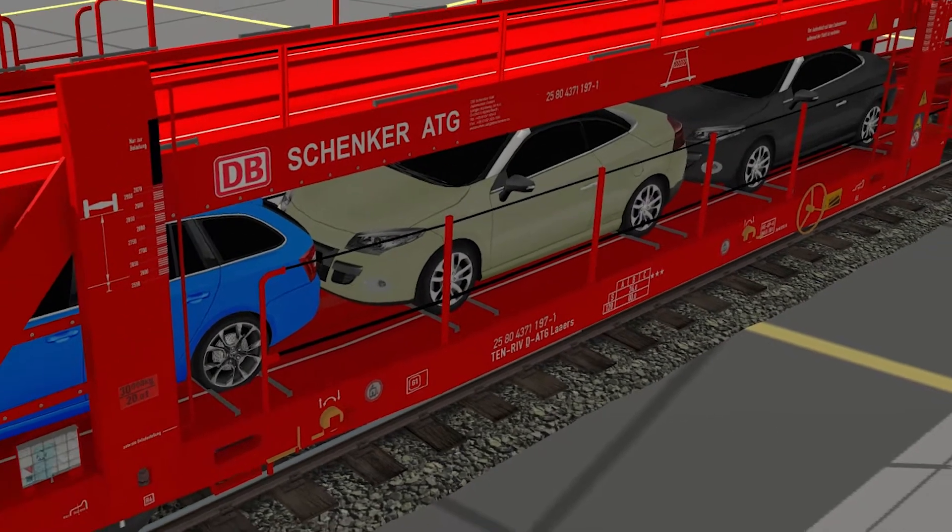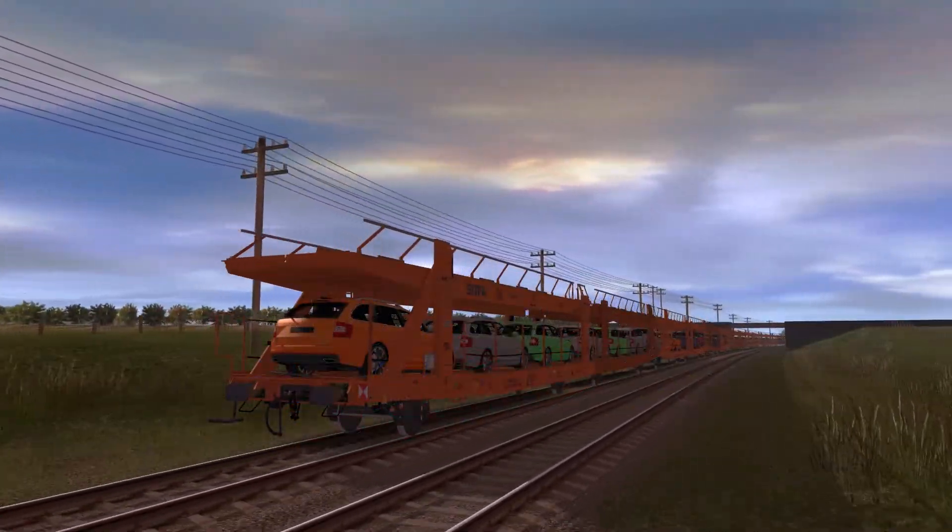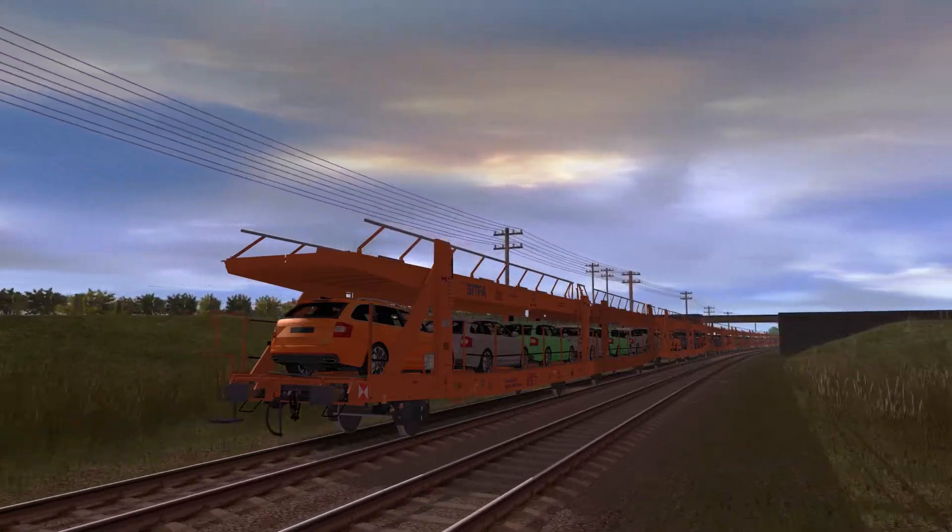As far as extra content is concerned, the car transporter comes with two scenarios for the East Coast Mainline route.